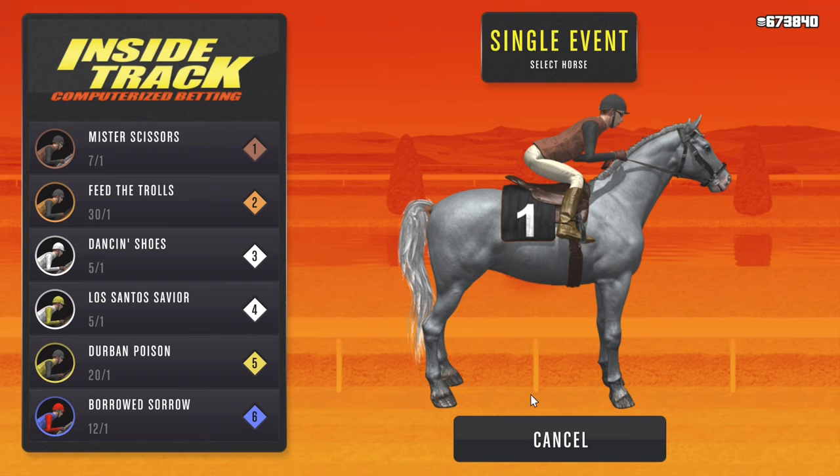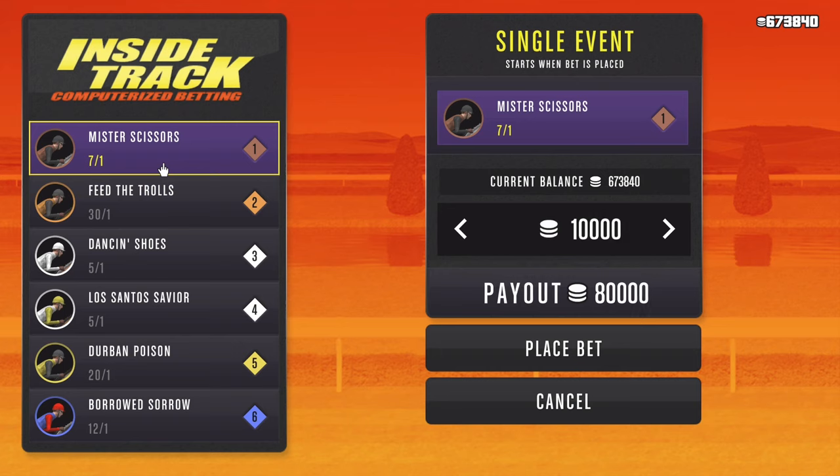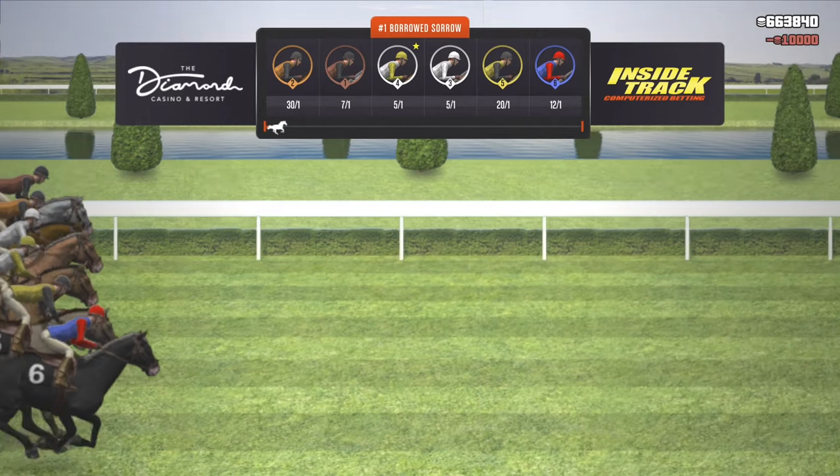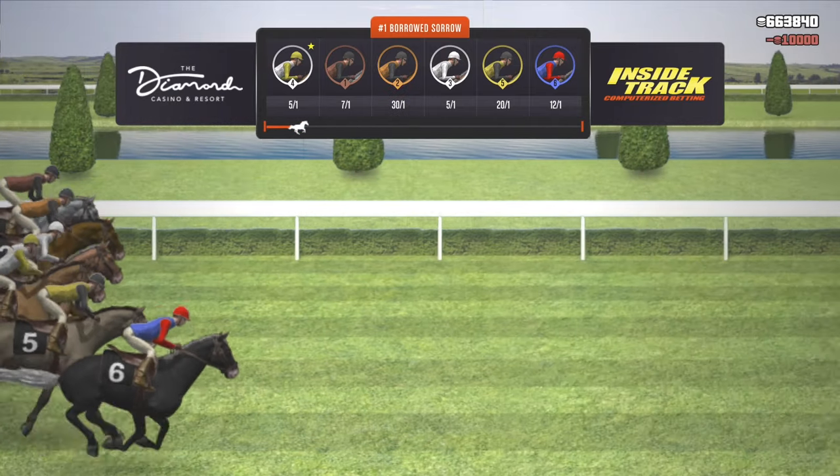Although the gains I'm making are kind of small, I'm going to place bets correctly where we win bigger — we just have to be patient without losing a lot. I'm looking at Mr. Scissors at 7-1 and Los Santos Savior at 5-1. I like their positionings. I'm leaning more towards Los Santos Savior at 5-1 — the positioning is a little bit off, but that's the name of this game. I'm going to take the chance and go with Los Santos Savior for this race.